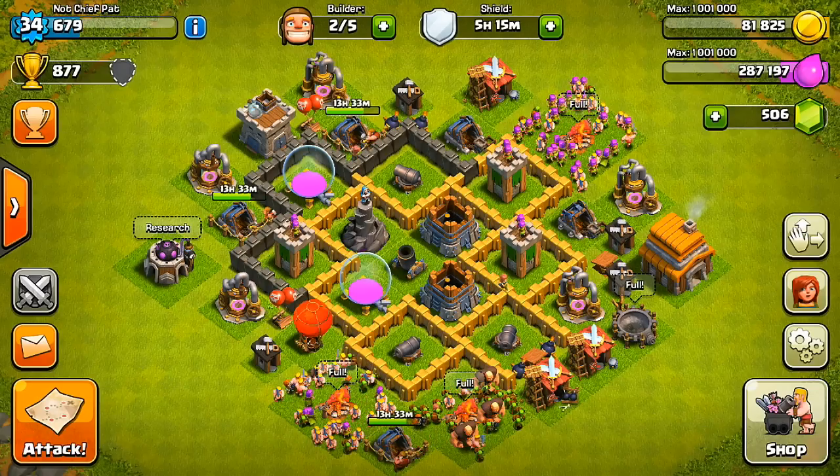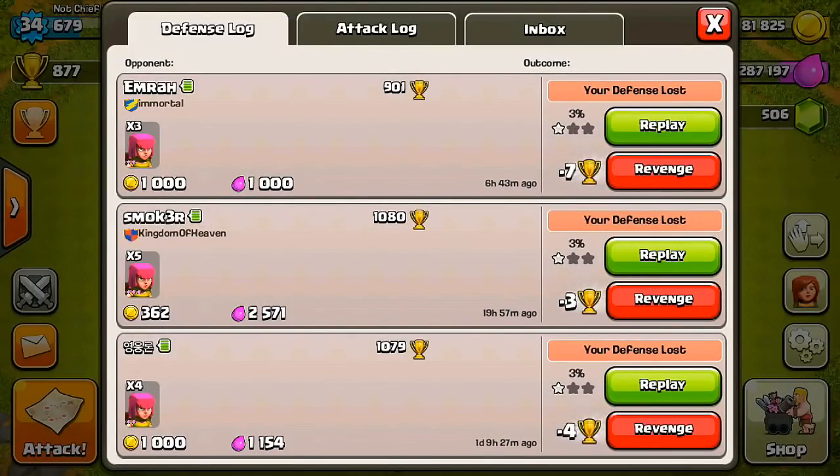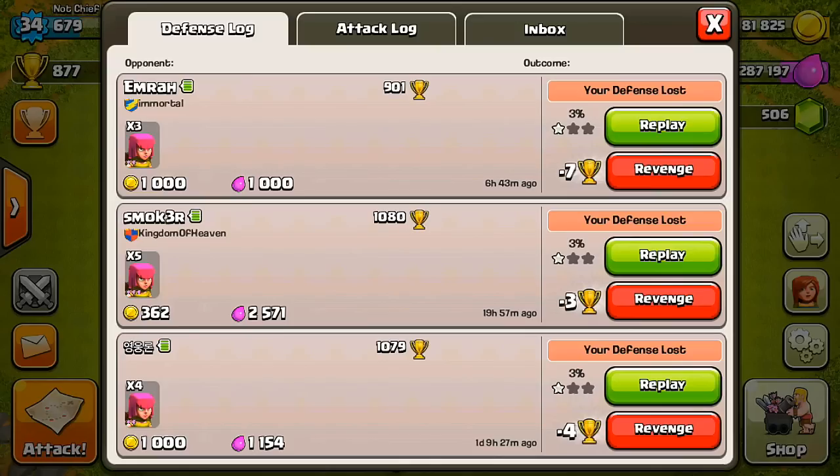Clash is a weird game where trophies don't matter at all. It's really not important as far as how many trophies you gain — it's pretty much all about the resources. So that's why your Town Hall is on the outside. Looking at my defense log, mostly people just take my Town Hall and leave, which is amazing. I don't have to lose any of my resources.